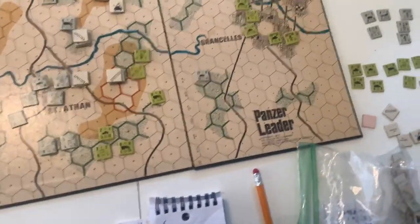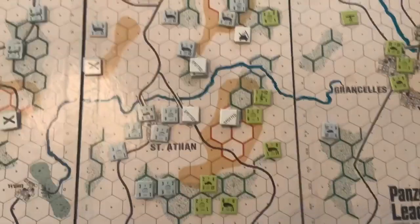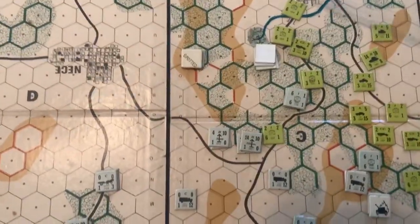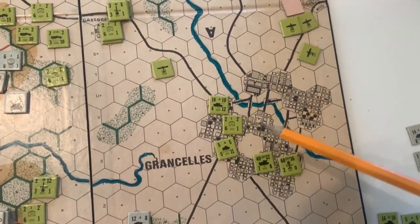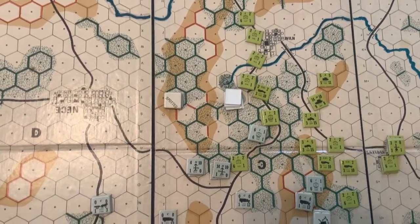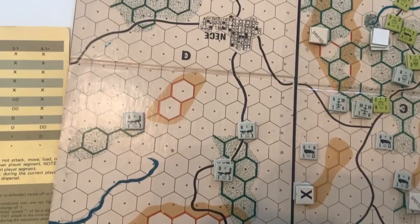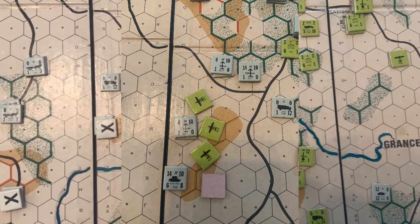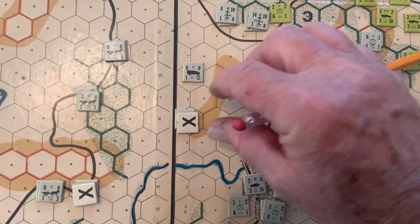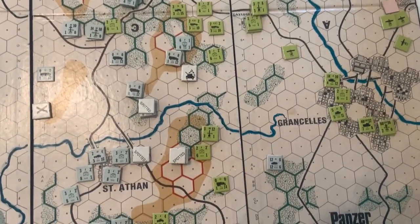After the sixth turn, losses are building up — here are the allied losses and the German losses. The Germans are continuing to try to advance but have kind of stalled here. These guys are dispersed by fire from the artillery units. The loss of the German artillery units might be a significant factor. Airplanes are going to be expended — it might be time for the second flight to come in. The allies are trying to solidify their defense to keep the Germans from moving in to the next board. The X's indicate these units did anti-aircraft fire and aren't available for direct fire or movement this turn. That's the end of the sixth turn.